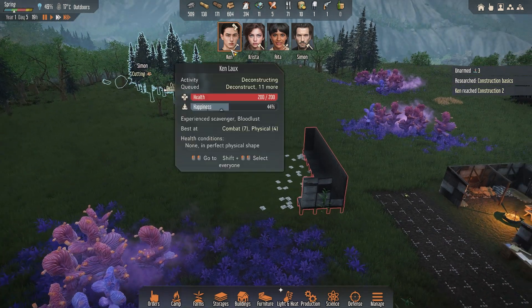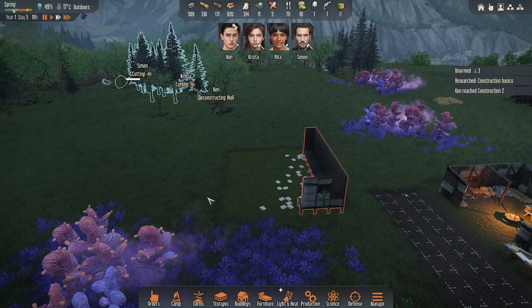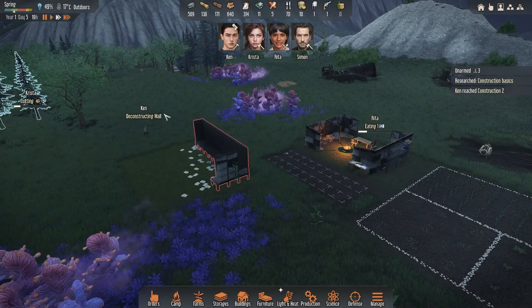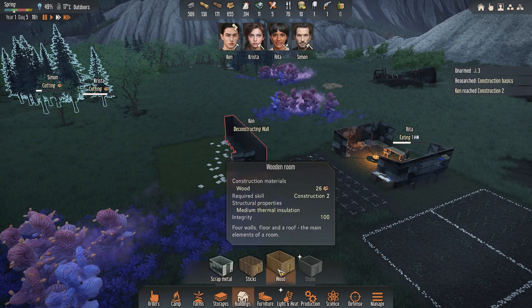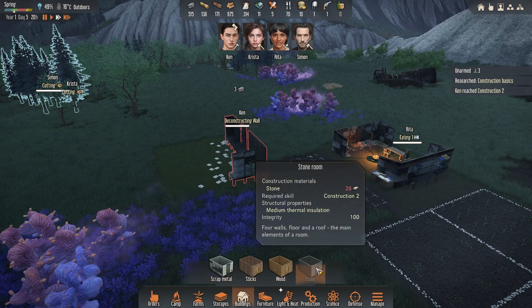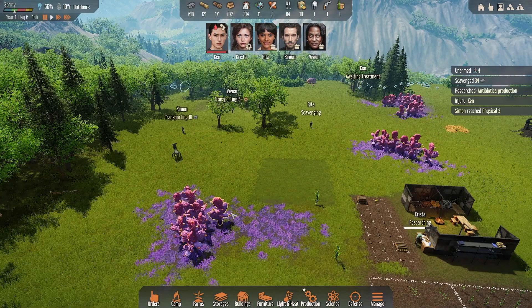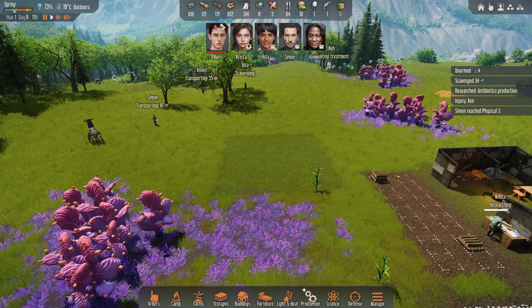I'll have this guy just leveling up his construction the entire time. I'm not going to use all my scrap metal on this item - I'm actually going to build in wood because it has much better thermal insulation for getting through the winter than sticks or scrap metal. Stone actually has a pretty good one too, but I prefer wood. Now that we've got the regular crafting skill we wanted, we can start building.